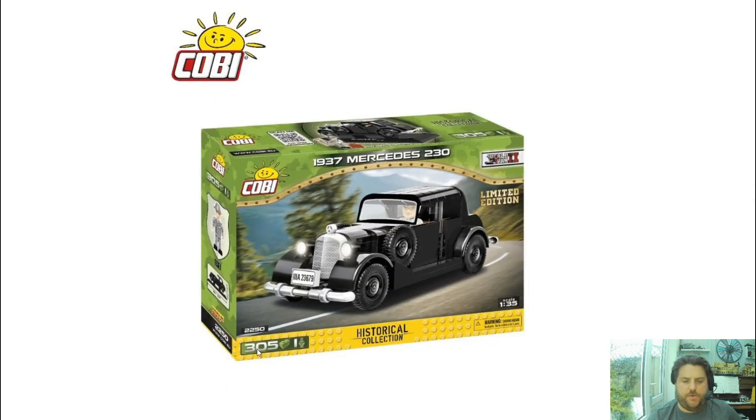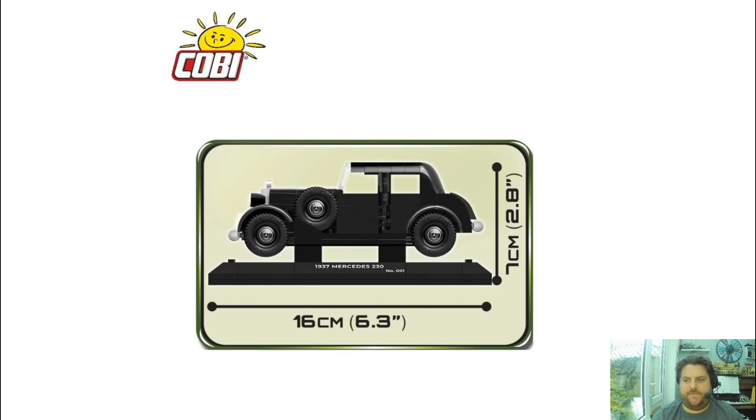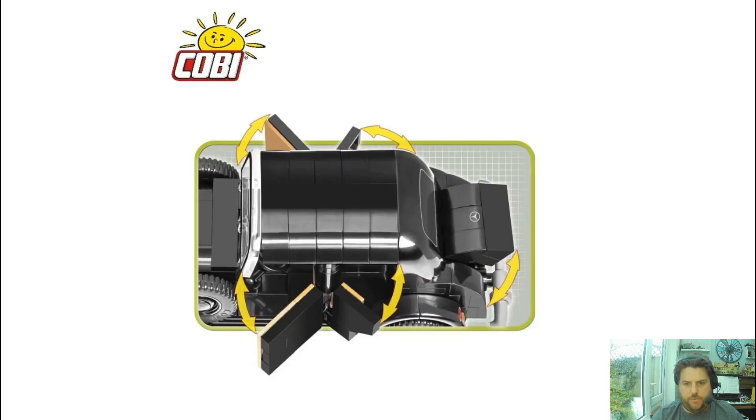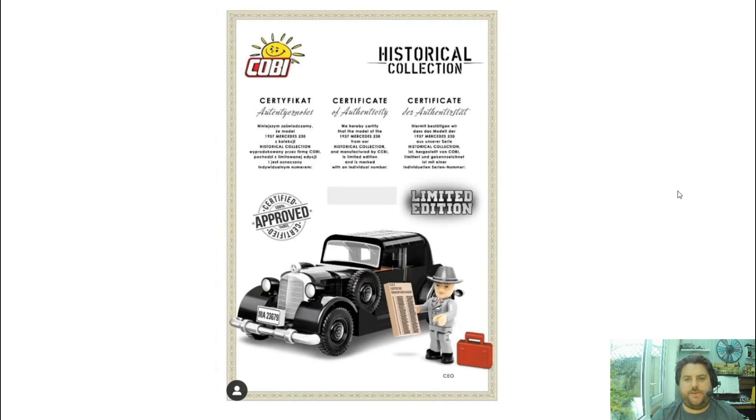Next up, we have set 2250, 305 pieces, one mini dude — 1937 Mercedes 230. Bit of fuss about this chap — they've already released the Mercedes 230 in a non-limited edition set. I can't see a massive difference other than this guy's list — maybe the lights look a little bit different to the old one. There's the sizing, and obviously the plaque is a massive difference, and that will be laser etched as per normal with Kobe. Loving this set though, it looks awesome — this little Merc's got some suicide doors on it, very cool. There it is at the back on the nice stand — plaque stand. And then we've got the certificate of authenticity, as usual with the limited edition stuff.